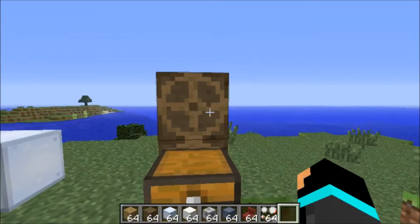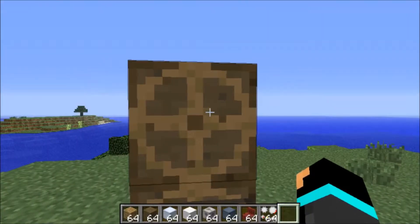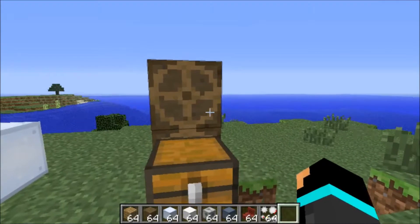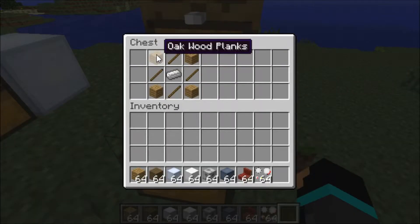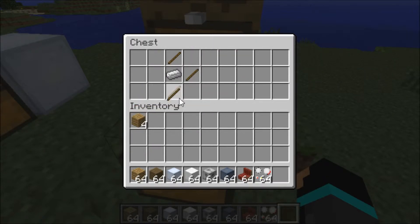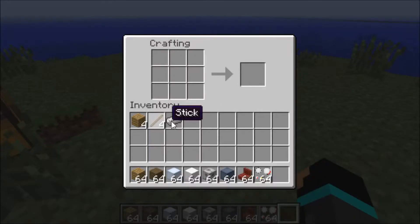This is the steering part, it's called the helm. This is essential because without it you can't drive or fly or whatever. This is really easy to make — you just need four oak wood, four sticks, and one iron ingot. Then you go to the crafting bench, place the iron ingot in the middle, place your sticks like this, and then take your planks and you have your helm.